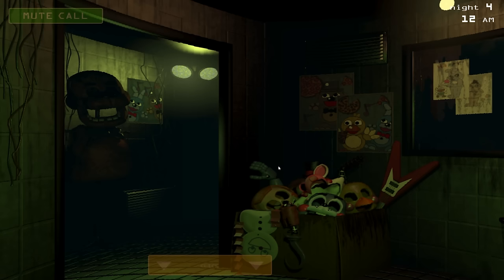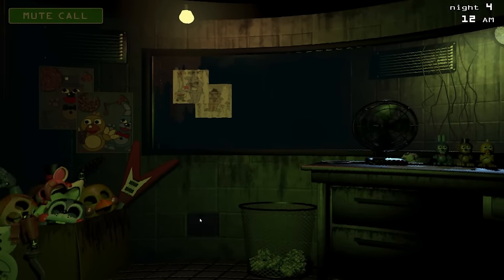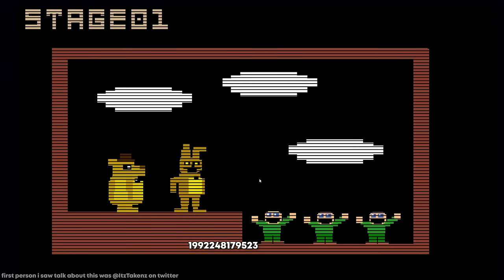FNAF 3 has multiple codes that you can type into the wall keypad to start the Fredbear minigame. There's the main one, 395248, that everyone knows, but you can also type in 192248179523 to get the same result.